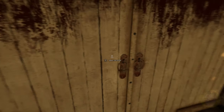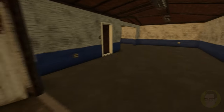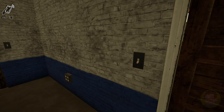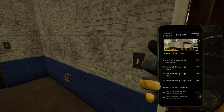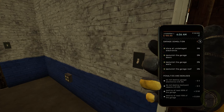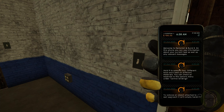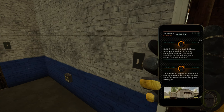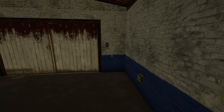Hold E and drag the door - there we go, that's a little bit better. Let's turn that on. Penalties and bonuses: do not destroy garage electronics, we get plus 20 bucks. Hold R to select a tool - different tools work best on different materials. You can check all key binds. R to remove an object attached to a wall, approach with empty hands - no worries, we can do that.